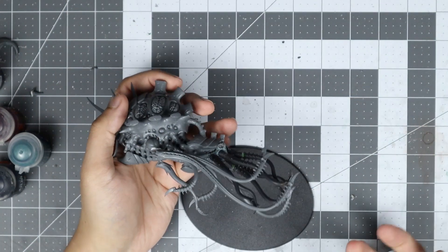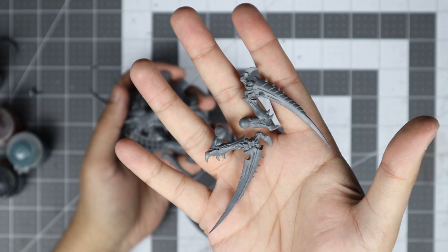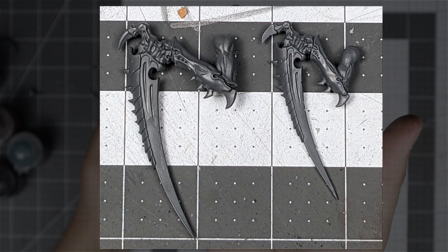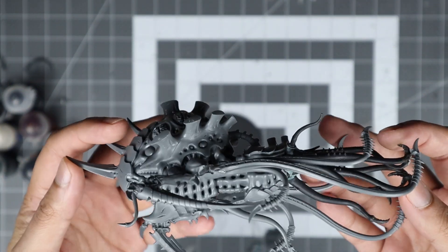Moving on to the front Scything Talons. I actually opted for using Hive Tyrant Scything Talons instead, mostly because they are smaller — only slightly, but I prefer Brain Bugs to have smaller Scything Talons where possible. And with the Talons in place, the build is nearly done.